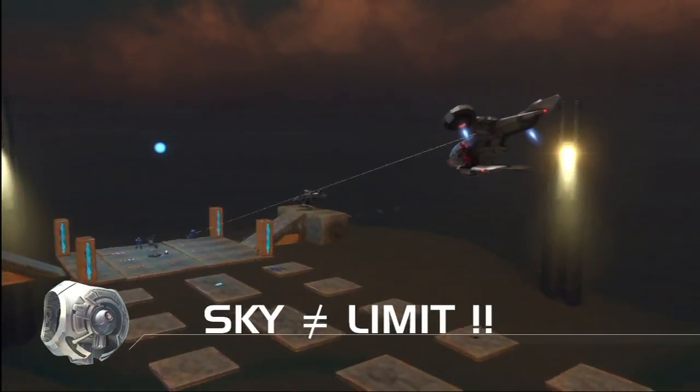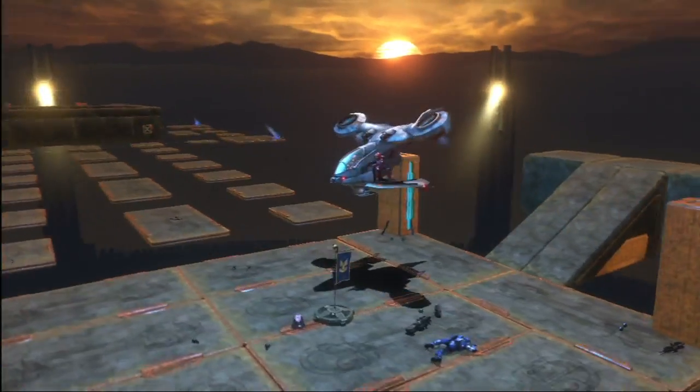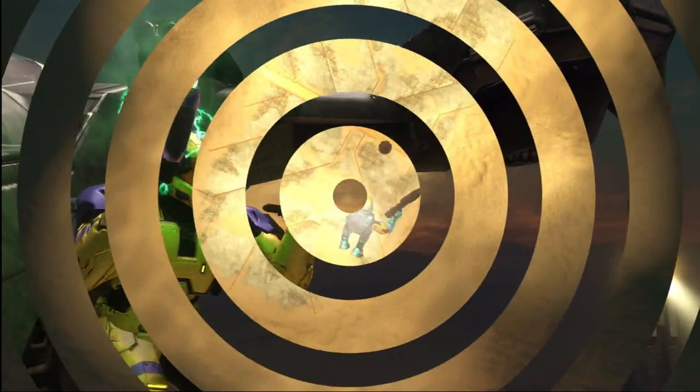Some people say the sky is the limit — not on Sandbox. Have a look at the Sky Bubble, a supersized space that begs to be forged. Build your arena high above the dunes where vertigo never felt so good. Before your friends get their bearings, blast them off the edge with a burst of superheated plasma and watch them fall.